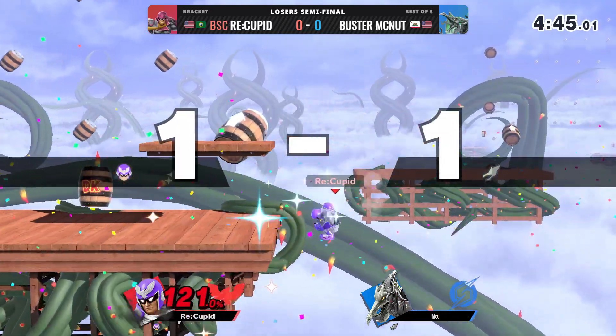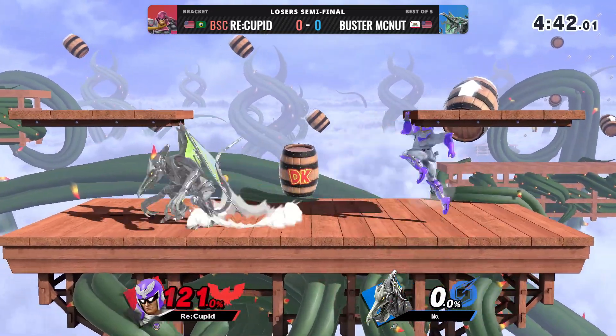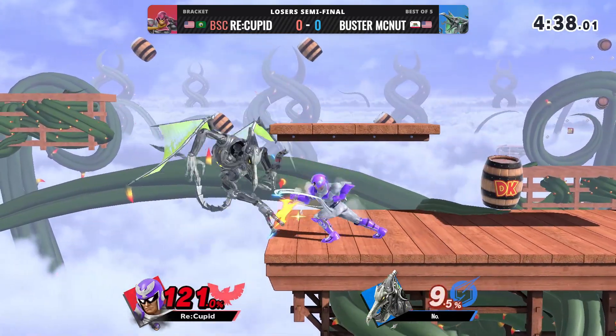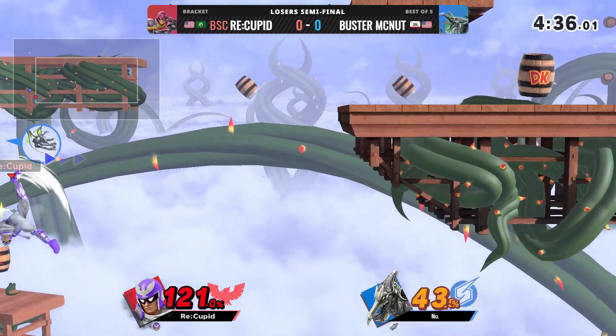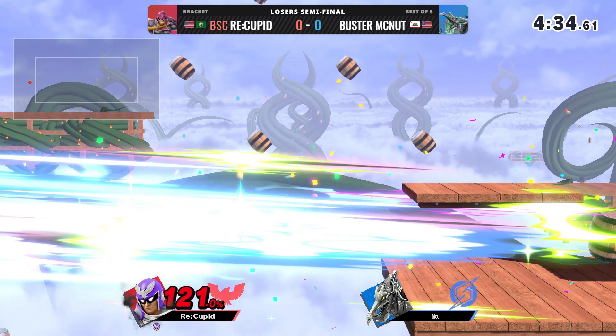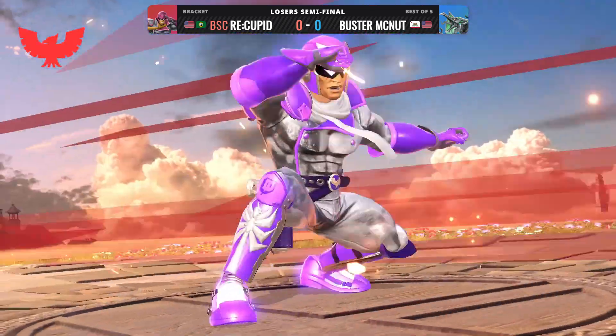That's Depop. Strong Knee takes it, and he barely makes it back, so we're good. Last stock. Cupid is behind here, but it is not impossible — Captain Falcon does hit like a truck. Case in point. Though that's gonna be the stock. Holy shit, what a combo. Captain Falcon wins!